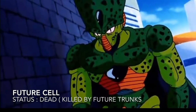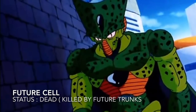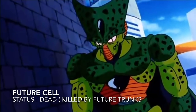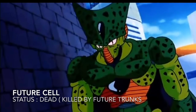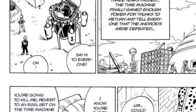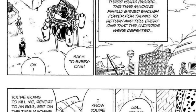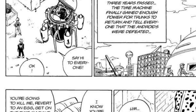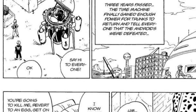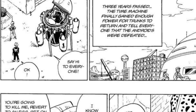Now we're going to talk about the Cell from Future Trunks' timeline — let's call him Future Cell. To get through this Cell's history, I need to talk about the Cell that became Perfect Cell as well, but this is still not about that Cell. I just need to reference him a little. After Perfect Cell was killed by Super Saiyan 2 Gohan in the present timeline, Trunks went back to his timeline and immediately killed Android 17 and 18. Cell was still in his fetus form at this time.